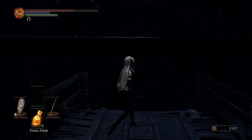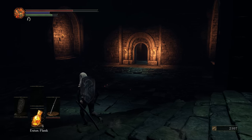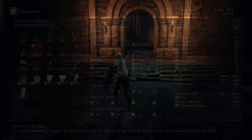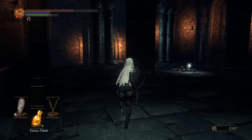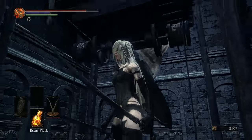You're first going to meet Siegward in the Undead Settlement over near the tower. The elevator is going to go up right when you get there — talk to him, and then take the elevator down. Then you're going to take the elevator back up, go onto the elevator, and then go off of it. Then another elevator will come down, and you're going to go up that one.